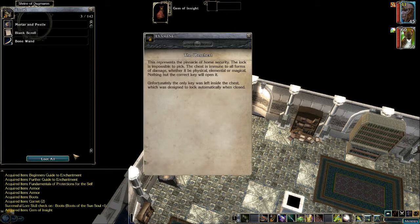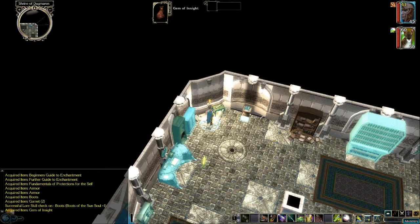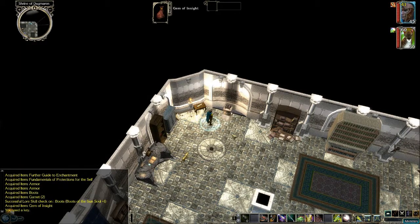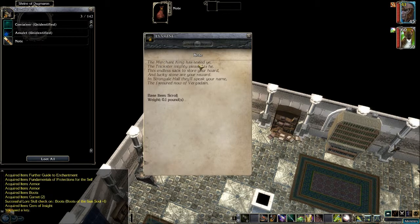What's this? The uber chest. 'This represents the pinnacle of home security. The lock is impossible to pick. The chest is immune to all forms of damage — physical, elemental, or magical. Nothing but the correct key will open it. Unfortunately the only key was left inside the chest, which was designed to lock automatically when closed.' Let's look in the chest — oh, we used a key. We got some items and a note: 'The merchant king has tested ye, the trickster mighty pleased is he. This endless sack to store your hoard and lucky stone are your reward. In Strongil Hall they'll speak your name — the favored now of Vergadain.'